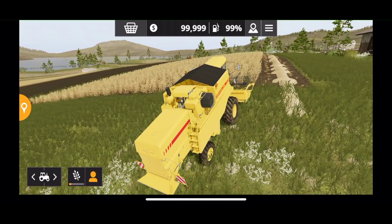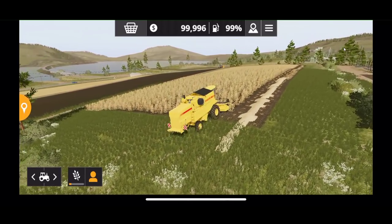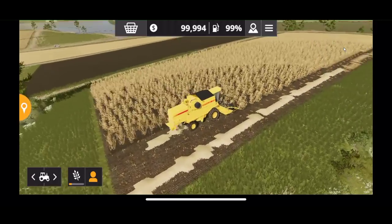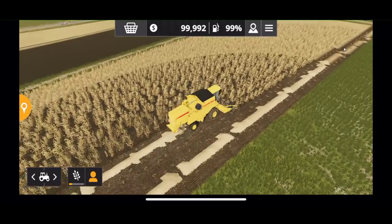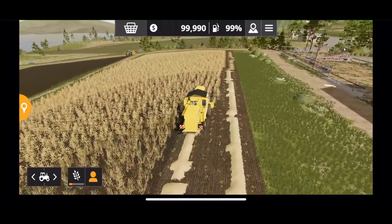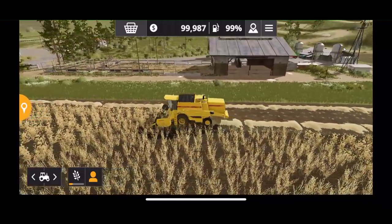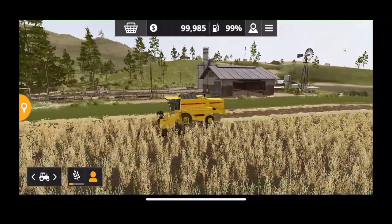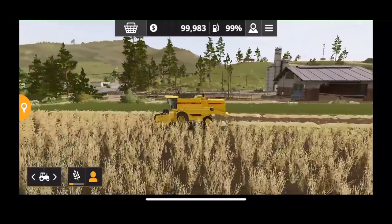I'm going to hire a worker here and let him do some work. For a mobile device, this is impressive. I remember when mobile device gaming was like Angry Birds — that was about as good as the graphics got. You couldn't do 3D games on mobile devices, but now you can. Over here to the right is our cow pasture, built into the map. This map is supposed to be set in the United States, though I still think it looks a little European — kind of a cross between Ravenport and Felsbrunn.